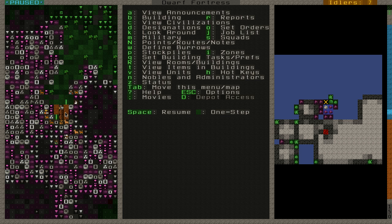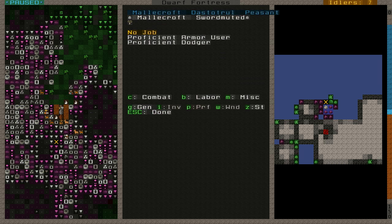This brown thing in the middle is our wagon — that's what we used to bring the supplies in. There are a couple of barrels showing there, which are the food items, and there are some rocks. Everything we brought is in the wagon for now. There we have, I think, our carpenter, our mason and architect, our farmer, our weaponsmith, and one who is an armor user and dodger. Let's see what things Mollecroft brought with him.